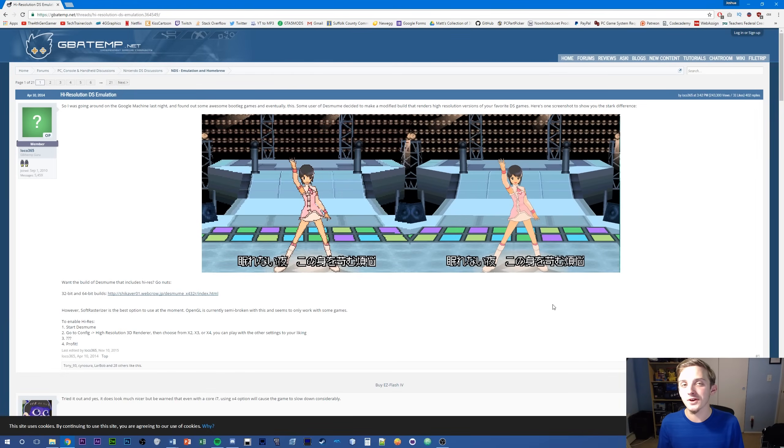What's going on guys? This is the 4th Gen Gamer bringing you a quick tutorial video on how to get the high-resolution DS emulator that you may see me using in my videos. What this pretty much does is — as you can see on the preview page — take some pixelated parts of the game and render them out to look a lot nicer and smoother.